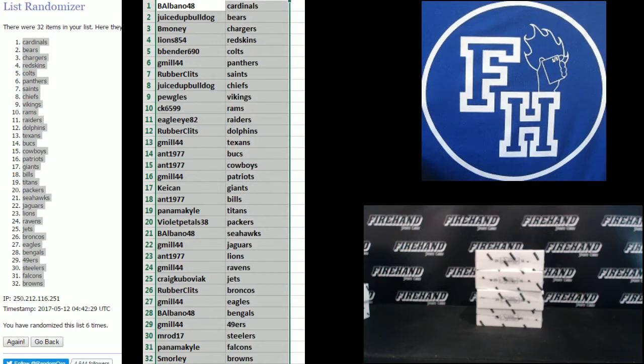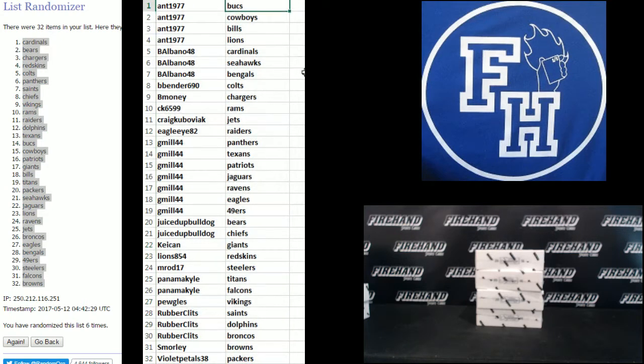Alright, let's see what we got, alphabetical style. Ant: Bucs, Cowboys, Bills, and Lions. B Albano: Cardinals, Seahawks, Bengals. B Bender: Colts. B Money: Chargers. CK6599: Rams. Craig K: Jets. Eagle Eye 82: Raiders. Gmail: Panthers, Texans, Patriots, Jags, Ravens, Eagles, and Niners.